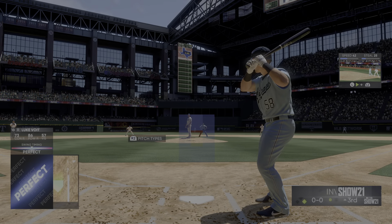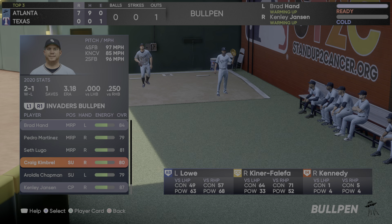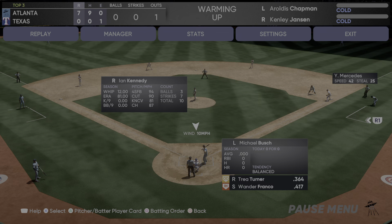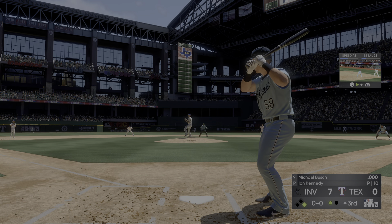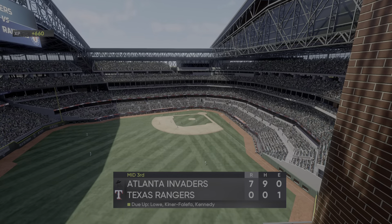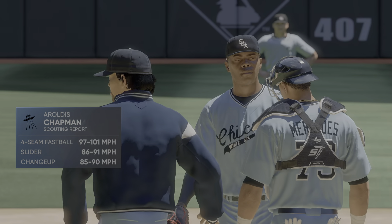Michael Bush will get the call here as a pinch hitter. He rips it on the ground to second — they get the double play to get him out of the inning.